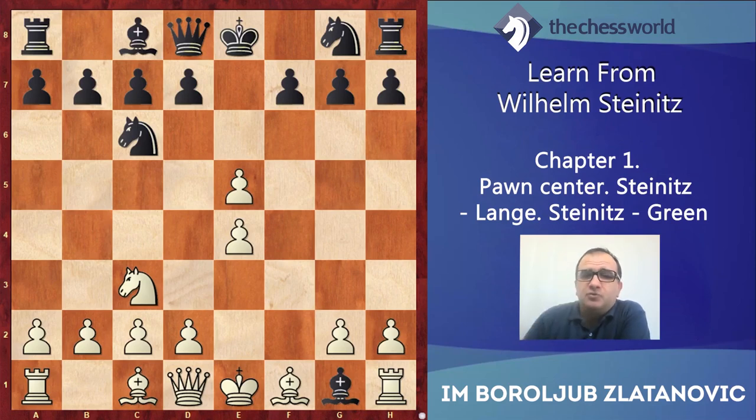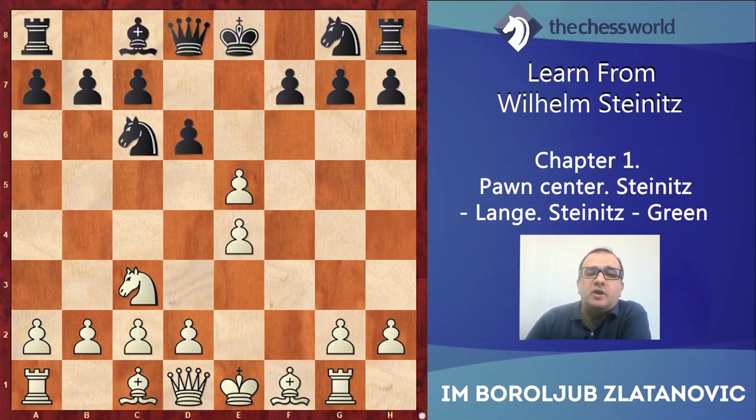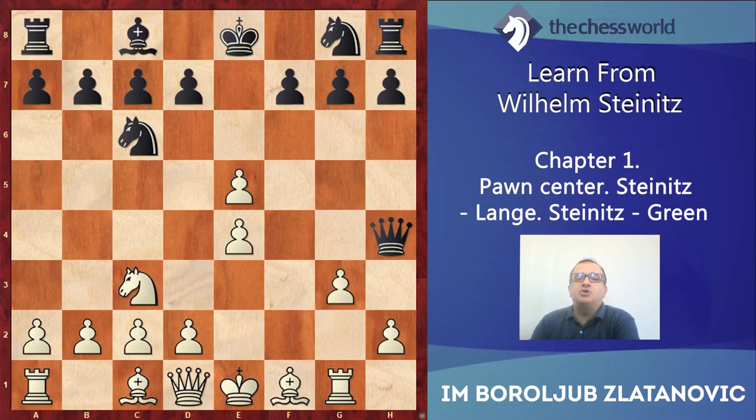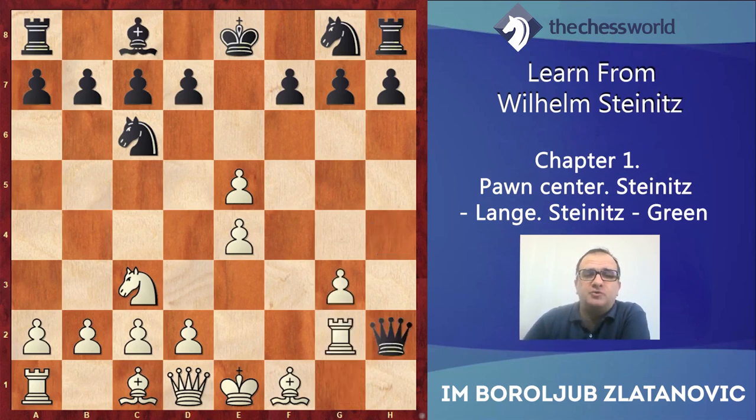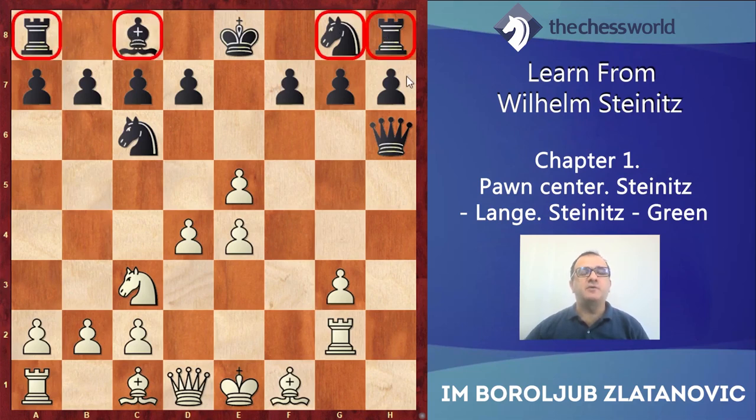That is not good, but after Rg1, another mistake happened — Qh4. Black is consistent; he wanted to take material back, to take the pawn back, but d6 would be better. Qh4, g3, normally Qh2, Rg2 naturally with tempo. Now you can see that black is already strategically completely lost. Black is equal on material — the pawn is gained back — but take a look at the black pieces. All pieces marked in red are on their initial positions and cannot be activated very soon.